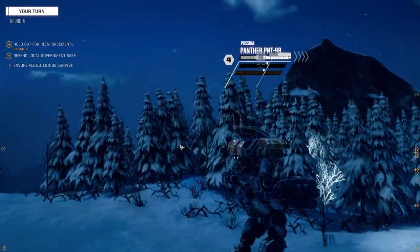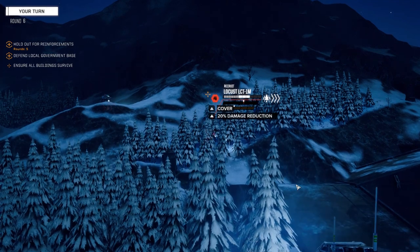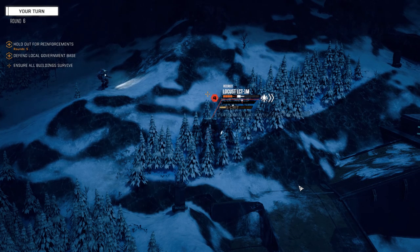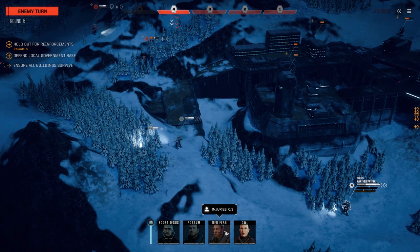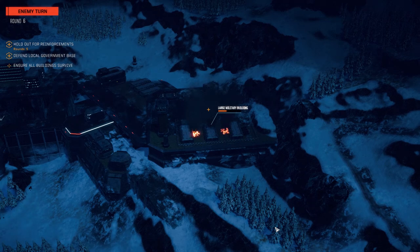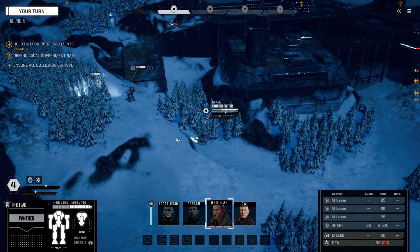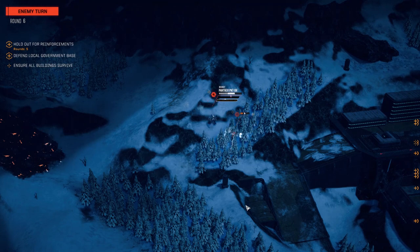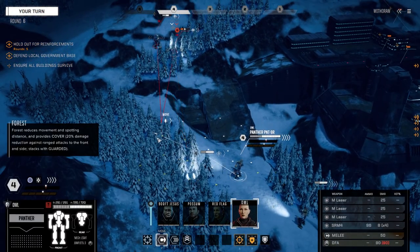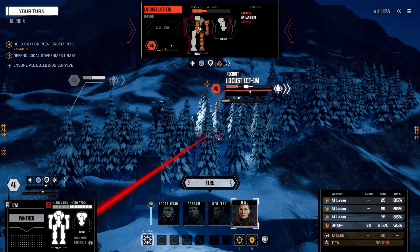Let's move over here and engage this Panther. What's our chance to hit on this guy? It's way better on the Locust, so we're going to engage the Locust. All weapons are go! Critical hit! So against these lower mechs, I was thinking having more weapons is better. But I think if we've got really good chances to hit like this — let the Vindicator take these guys on. I was feeling like originally the more medium lasers the better, but now I'm feeling like you kind of need a large laser against these lower level targets just to blast through their armor in one spot.